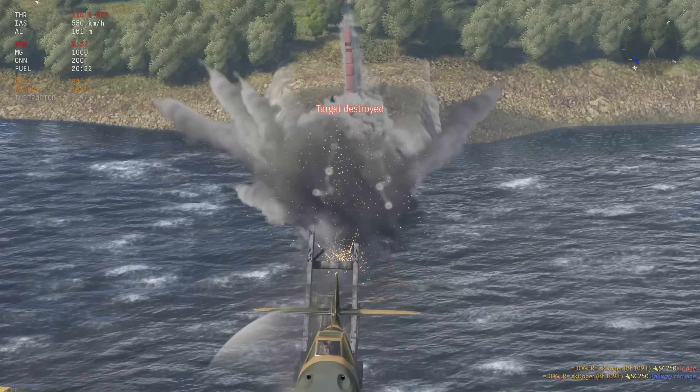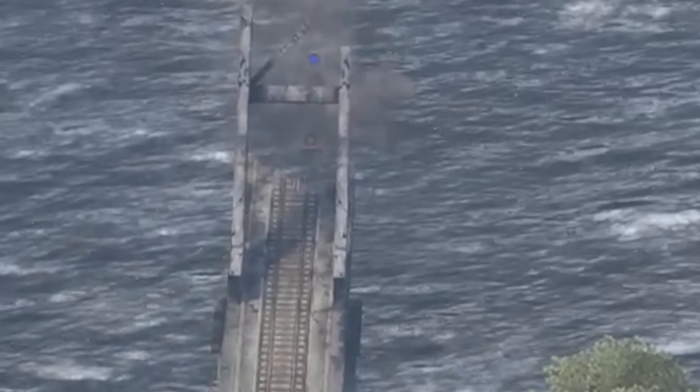If you manage to blow up the bridge on the German test flight map at just the right time, the train will actually fall into the river and sink down.